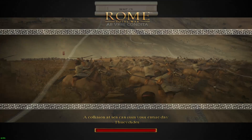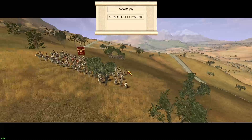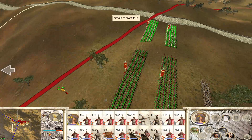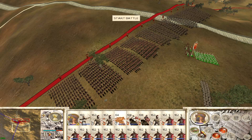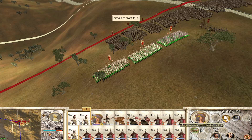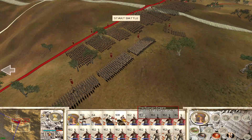Looking back on the start of the campaign, I believe I should have gone straight for Greece and left the Barbarian Gauls behind to play in their mud huts. The Greeks have by far been the tougher enemy. We do in fact have our stone-throwing artillery, and that has performed very well in my Carthaginian campaign — it's been very good at killing off enemy elephants. Not sure how well it will do here against the Greeks, but we'll find out.